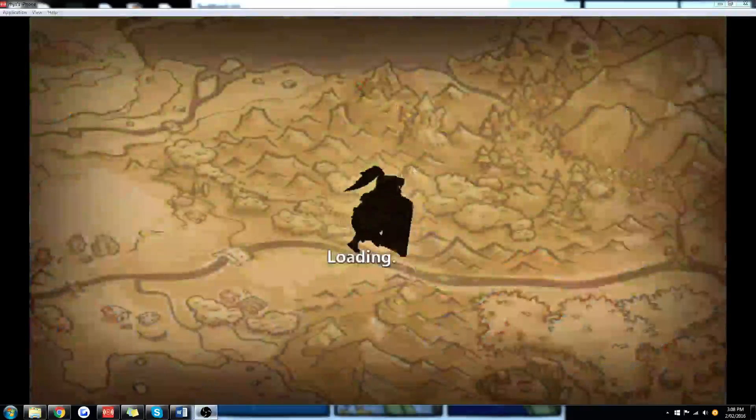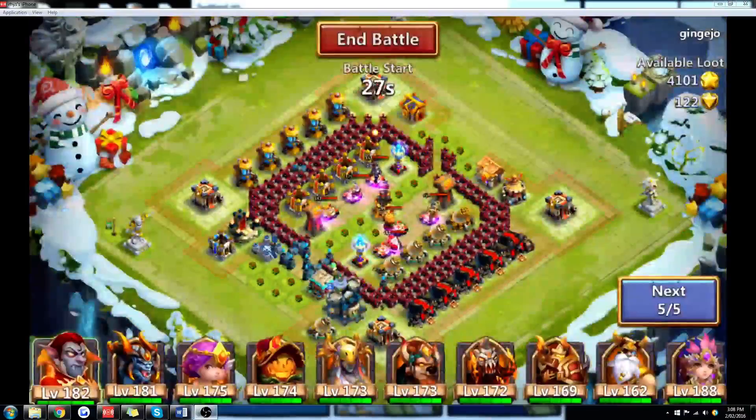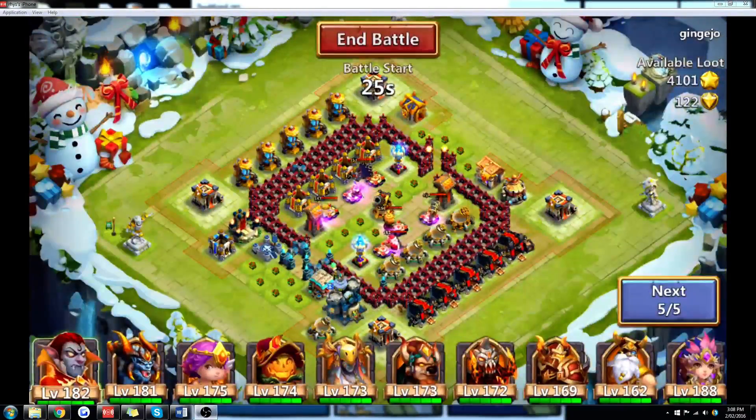Hero Expedition is just like a raid, except you can't use magic. So you want to find easy opponents wherever possible, especially if your team is a little weaker. As your team gets stronger, you can kind of just brute force your way through.